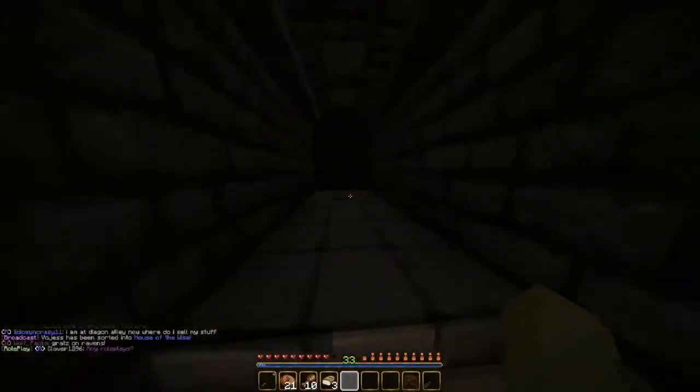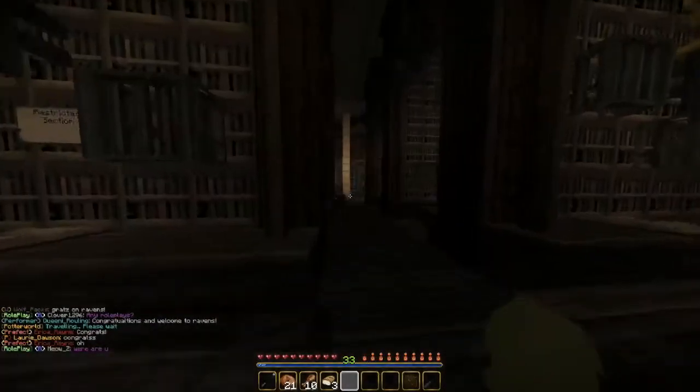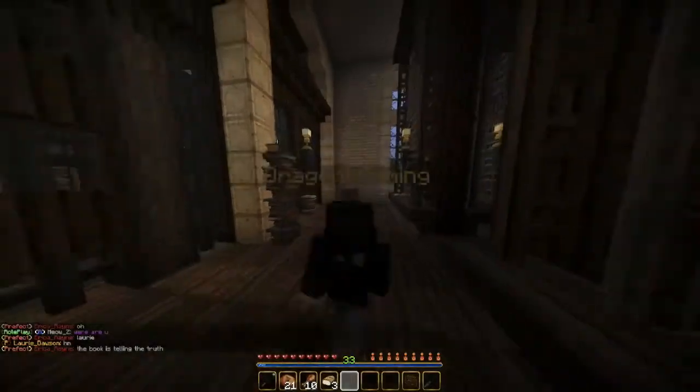We did it! You can see my brother. You just keep walking and you'll get teleported and you're gonna be like — wait, what is this? If you look, it's the restricted section of the library. So that was our first location.